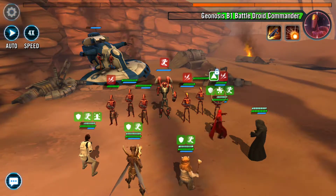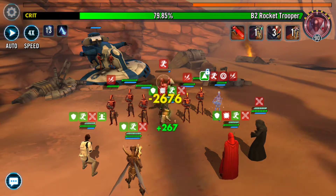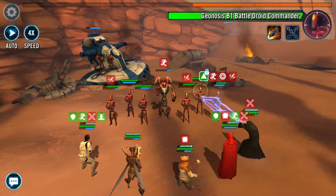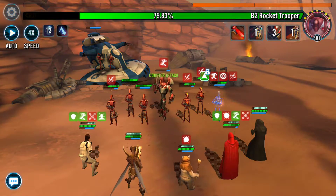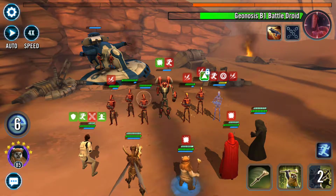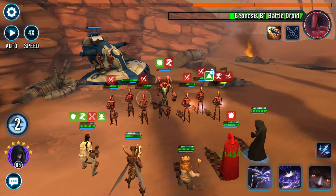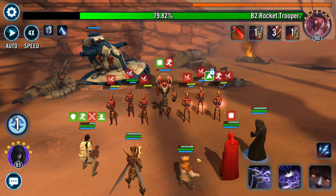And with RNG I stun this guy here so he doesn't use his debility and do some crazy damage on me. I need Palpatine — some shocks going, speed down. Usually you can get Palpatine and get these droids shocked all by turn 14 with Palpatine. This turn was 13.